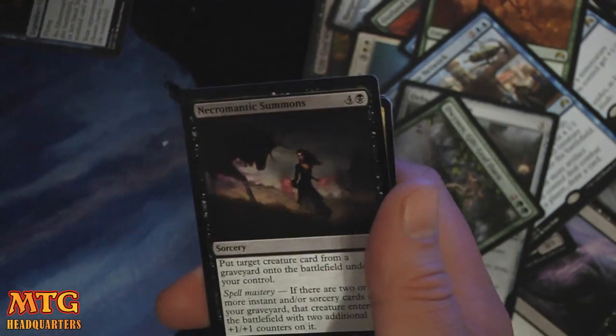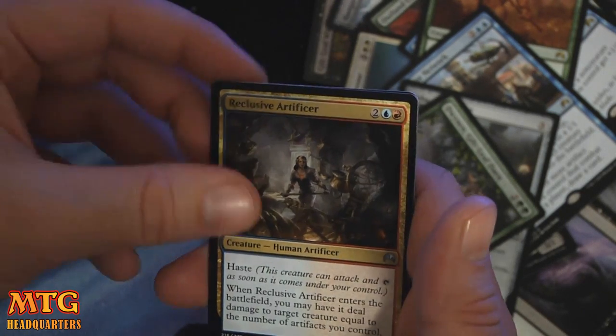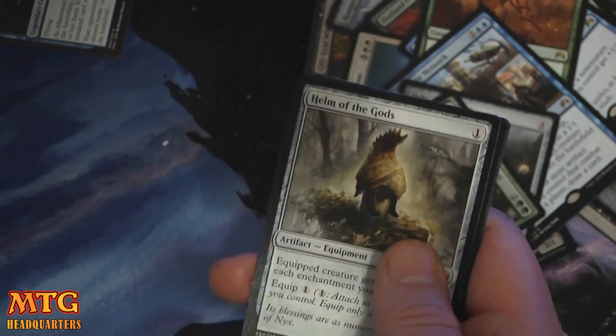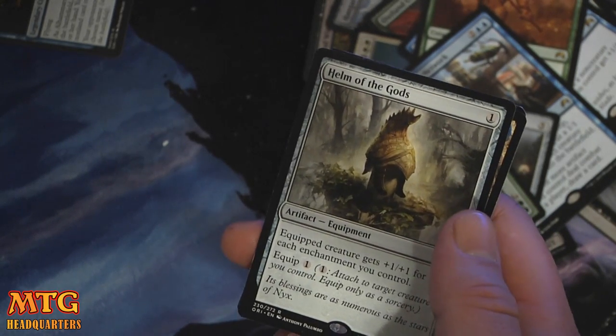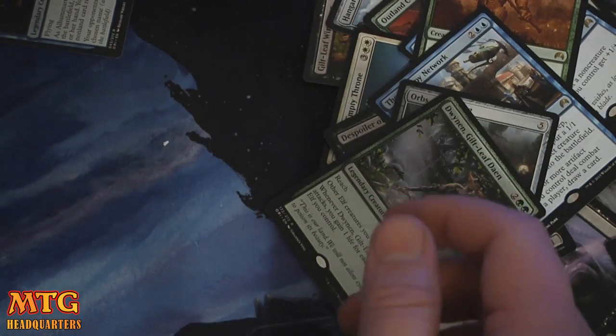Tormented Thoughts. Necromantic Summons. Reclusive Artificer and Helm of the Gods. Boy, we did not get a Foil Rare in this box. It gets +1/+1 for each enchantment you control and has an equip cost of one. Last pack.